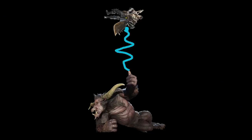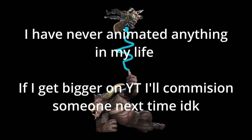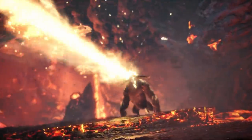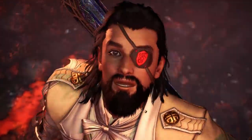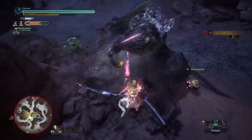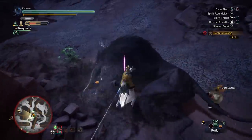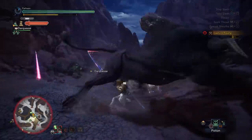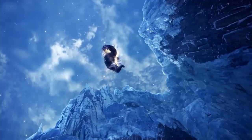If Rajang comes into contact with a Wirebug during one of his attacks, he should be able to grab onto them and swing the player around. It would be really funny, and it would set him apart from all the other monsters. While I was writing this script, I actually really disliked Iceborne Rajang — I thought he was really unfair and stupidly fast. But when I went to record footage, I actually started having a good time. Dealing with his speed was really fun, and I think it would be even more fun with the Wirebugs. So I think they should bring back Furious Rajang and give him Iceborne Rajang's moveset.